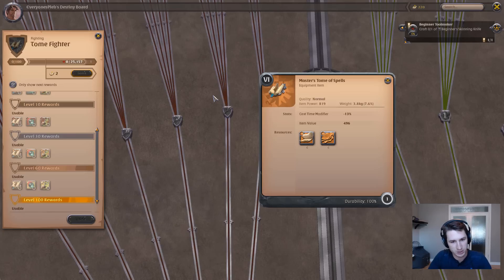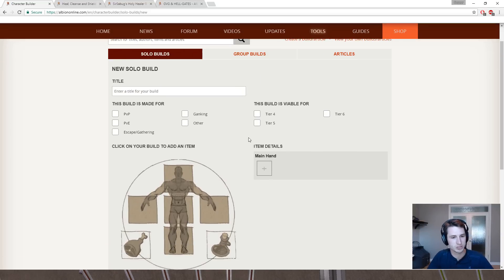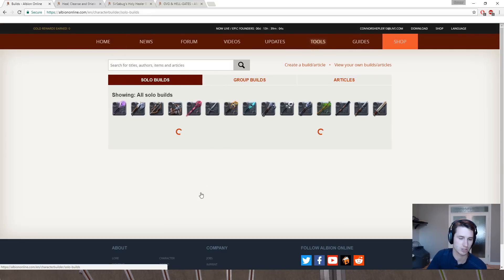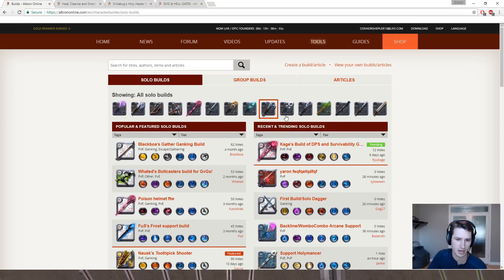Now I'm going to alt-tab over into the character builder. This is what I've been using to map out my builds. It's supported on the Albion Beyond website, so you can come in here and look at solo builds the community has posted that have popularity and kind of match your play style — whether it be crossbows, axes, or whatever you're into.